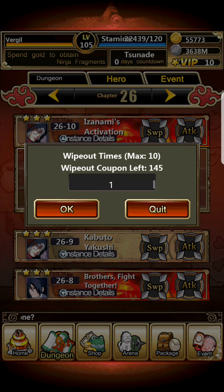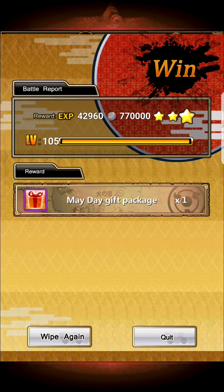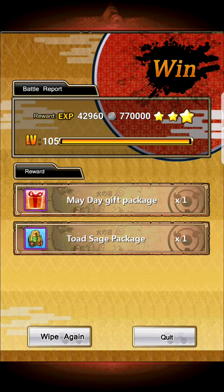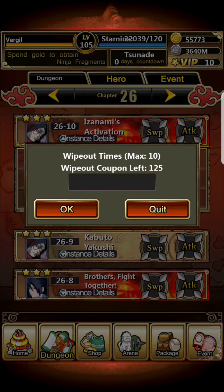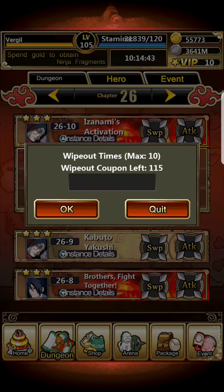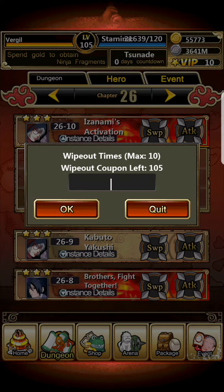Let me go ahead and get my 11. It says 10 per day, but if you get 10 from doing the event and then try one more, you can usually get 11 per day by doing the dungeon manually — pressing skip and then restart repeatedly until you get another one as a reward.